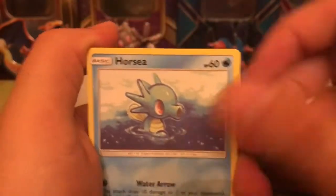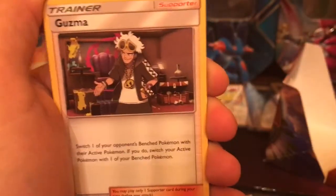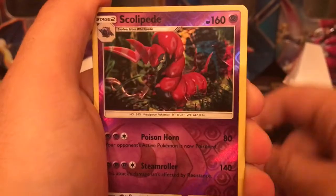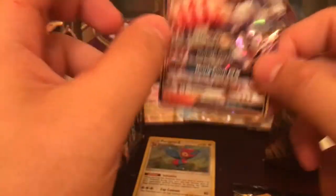We have a Mudbray, a Horsea, a Venipede, Sandy Cloak Gastrodon, Moro, Moro, Water Energy, a Whirlipede, a Guzma, a Vibrava, a Reverse Holo Scolipede which is a Reverse Rare, and we have a Machamp GX, which is pretty cool. We got an Ultra Rare.